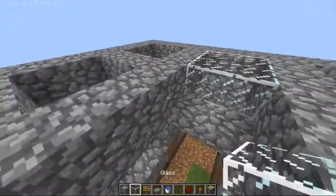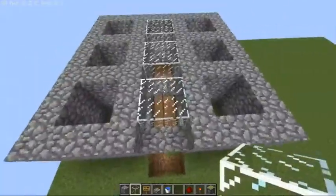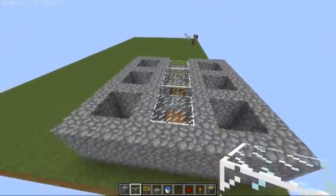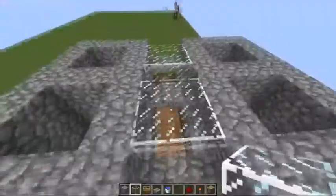That will allow you to place some chests there in between the glass, which we'll put the glass in now. So you can put some chests there to store your eggs. If you don't have the ability to egg them, then you can maybe store your wheat in there or something.